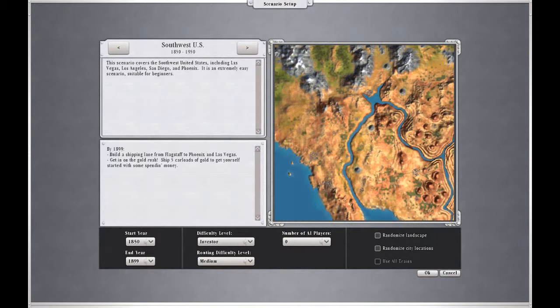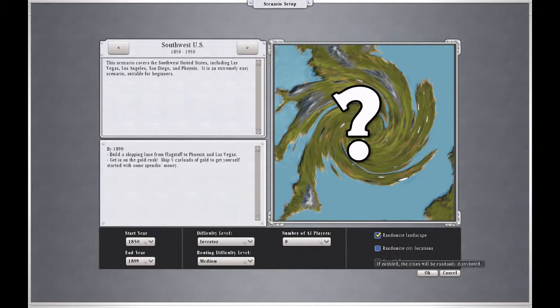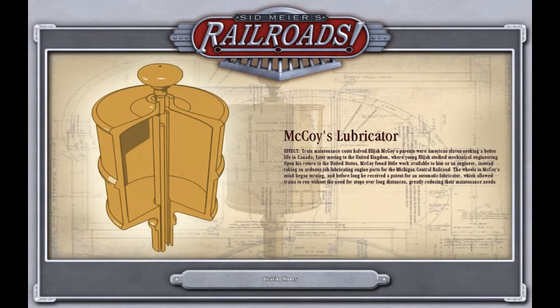Let's go into single player. We're just gonna start, randomize the landscape, randomize city locations, and do something totally random. I was playing on it a little bit to get the hang of it — played through the tutorials, which were Washington DC, and then I played Tucson, Arizona.